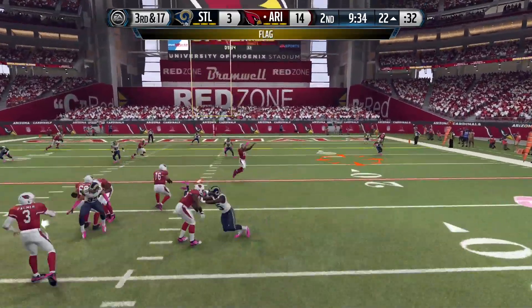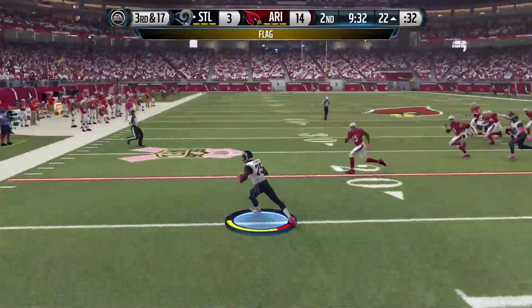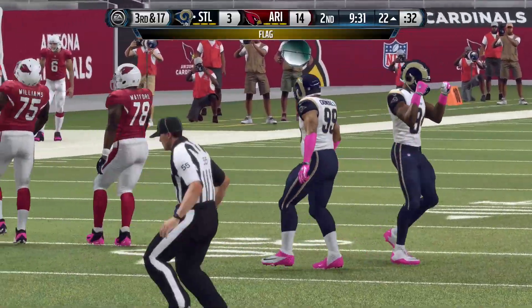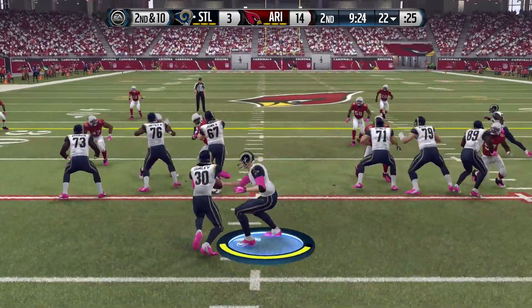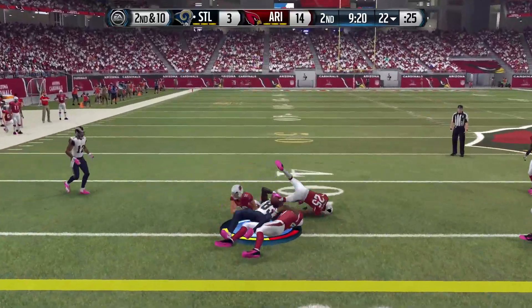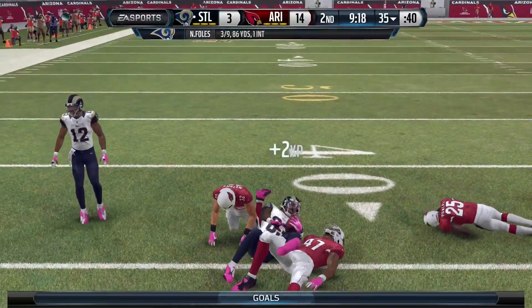On the Cardinals' next possession on third and 17, Palmer was picked off — TJ McDonald with the interception, and the Rams got the ball quickly. On second and 10, Foles backed up on a play action and found Brian Cook for a 14-yard reception.